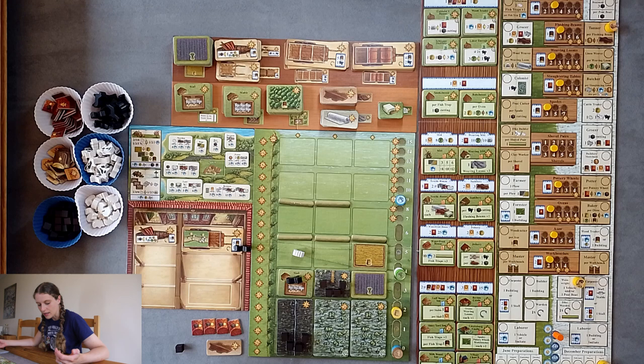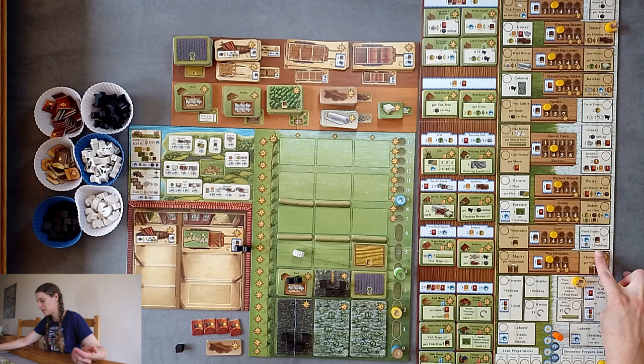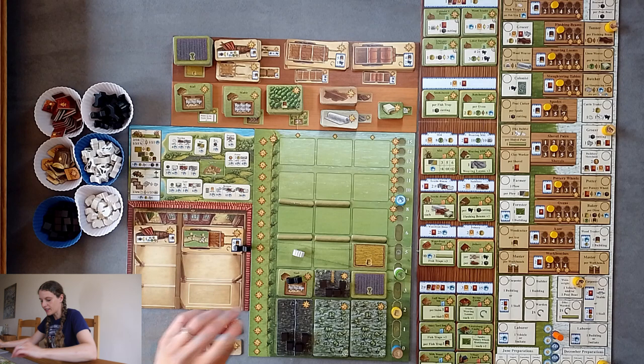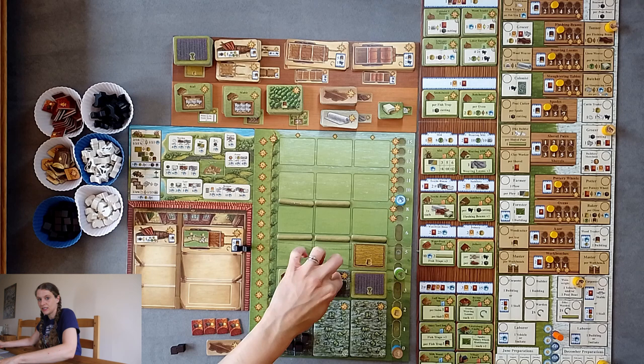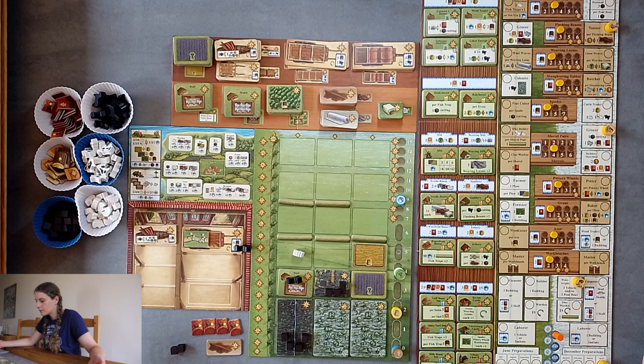I really want to get this building, but for that I need two separate resources — so I need wood. You can go here to get wood, but that's where I want to go in a minute to get the building. Let's have a look somewhere else. We might go there — I think we'll go here. One cutting. I'm going to start with this one up here because at the end of the game if this tile is still there it's worth minus three points. I get an animal. Do I want to breed horses or sheep? Let's go for sheep — I'm going to get a second sheep.